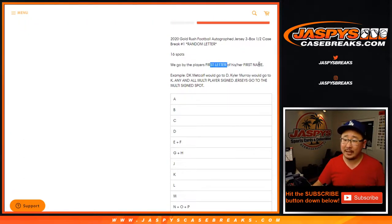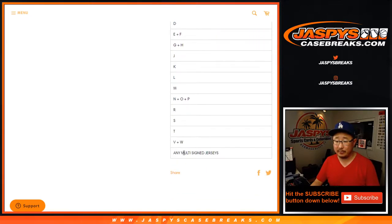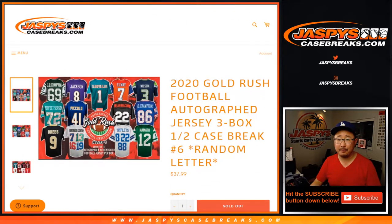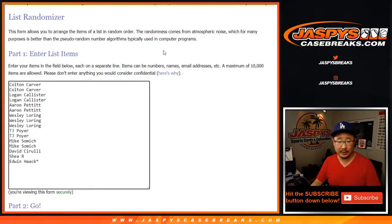We're going by the first letter of their first name. So D, K Metcalf goes to D, Kyler Murray goes to K, and there's a multiplayer signed spot. So anything with more than one autograph on there, of which there are many actually, one spot will be able to land that one. Big thanks to all of these folks for rallying around this jersey break and finishing it off. Appreciate it.